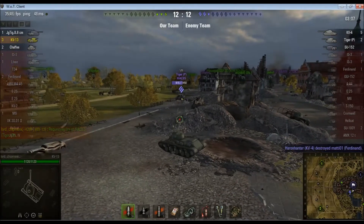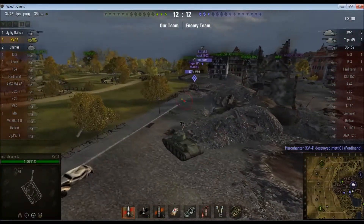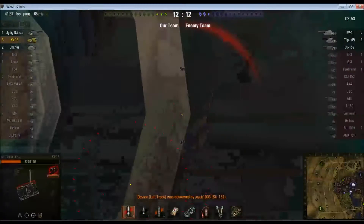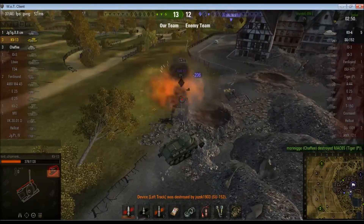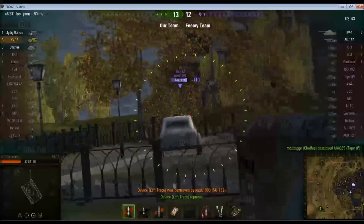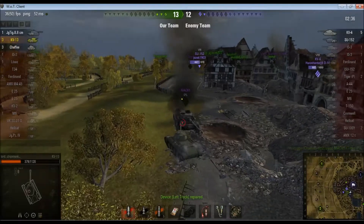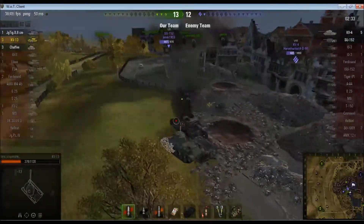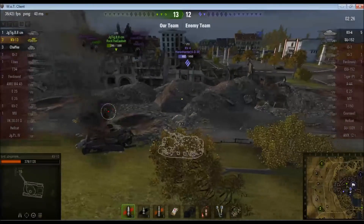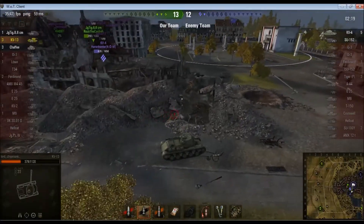The KV-4 just killed off Ferdinand. So it's me, the Jagdtiger AT-8, and a Chaffee versus a Tiger P, SU-152, and a KV-4. I track the Tiger P — but the SU-152 is behind him. I manage to get a bit lucky and do some damage there. Go around the side, get hit by the SU-152. Put a shot into the Tiger P, Chaffee polishes him off. Repair the track. Chaffee's laying fire into the SU and I'm using the Tiger P wreck for cover. KV-4's coming up behind me and the SU is in front — slightly sticky situation. I'll pretend the SU isn't there and go help the Jagdtiger versus the KV-4.